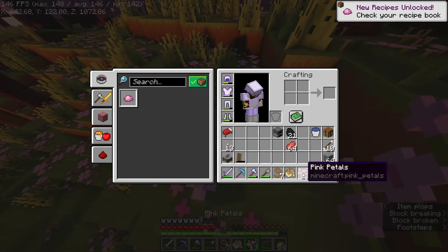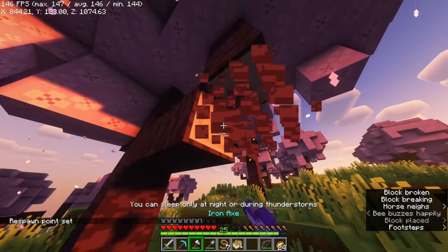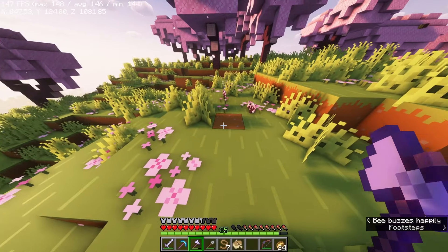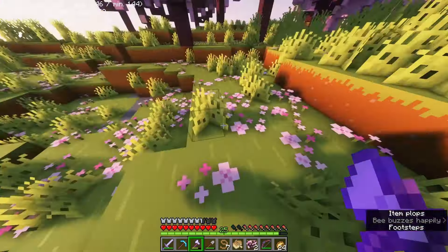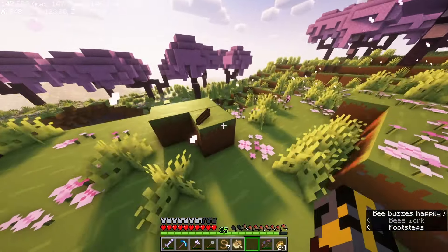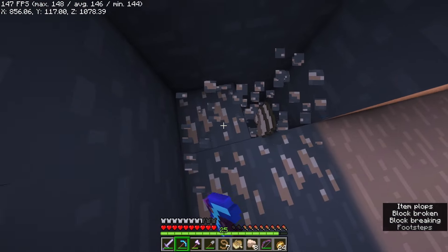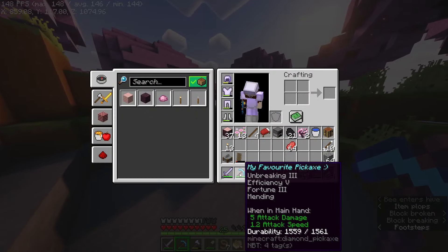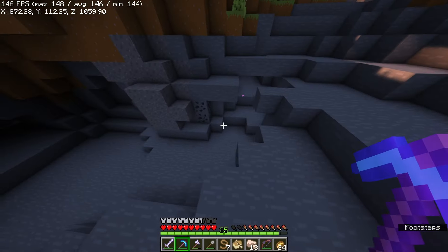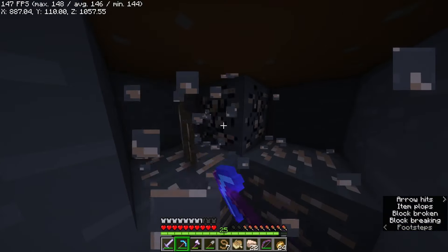Let's grab some of these petals — we're not going to grab too many because we can bone meal them. Let's go ahead and break this. Hopefully it's still the case where you get a lot of saplings. Look at this, we've already got two saplings — this is going pretty well. These haven't even really started to decay. There are also some bees over here and a couple of iron, which I am actually in need of. By the way, I did get Fortune 3 on my pickaxe — I got a Fortune 3 book whilst fishing the other day. So we're going to get a ton of all of this stuff.